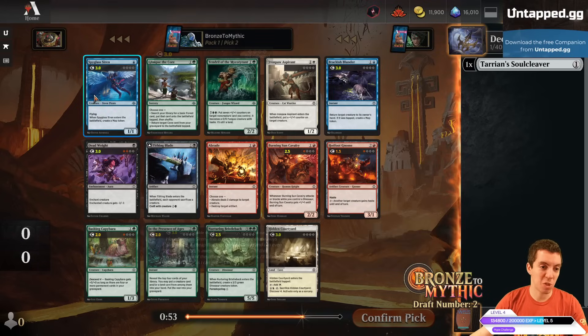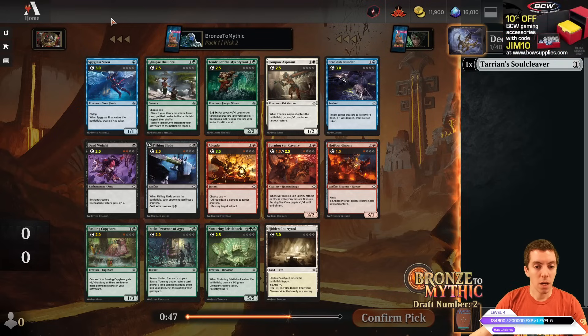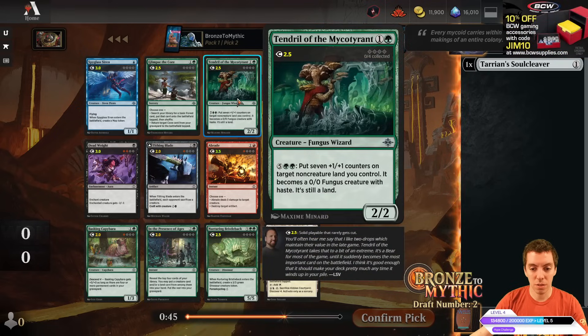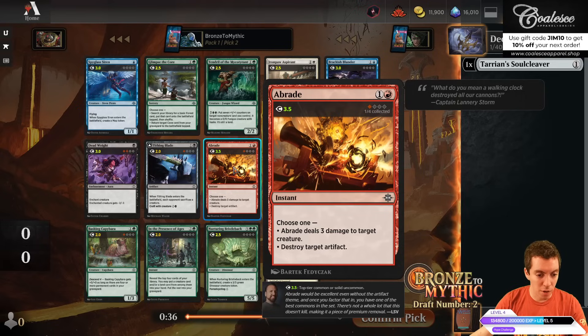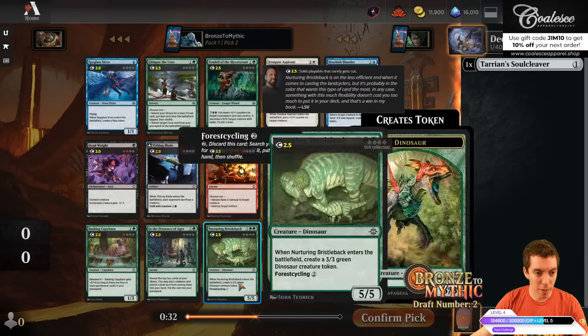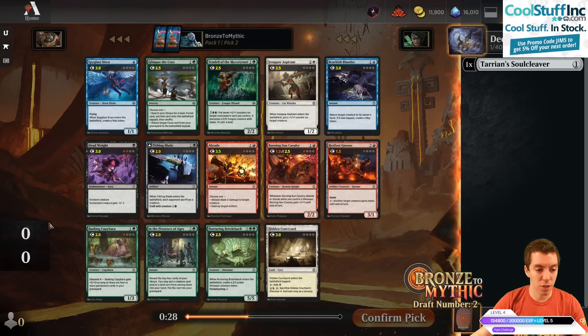Pack two — we see a rare missing and we see the Spyglass Siren, a really awesome card. Just cheap value, makes a map, 1/1 flyer. We've also got Endrel of the Myco Tyrant, just like a 2/2 for two with a big upside. We have a Braid here — Braid's pretty awesome. Deadweight's really good too. Maybe we'll take Deadweight over Braid.